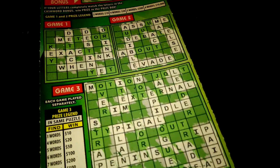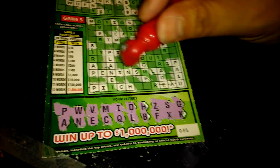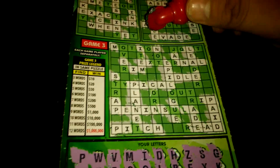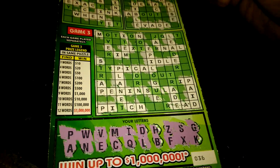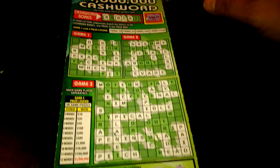Alright, so the two words in Game 1 are ink and when. We don't have a Y — it's not going to help anywhere else. Alright folks, this one's a loser. That's the prize amount on this one; it would have been $20. Don't forget to like, comment, subscribe, and share.